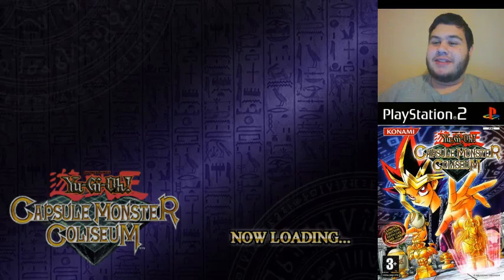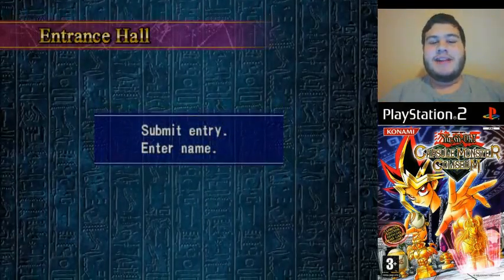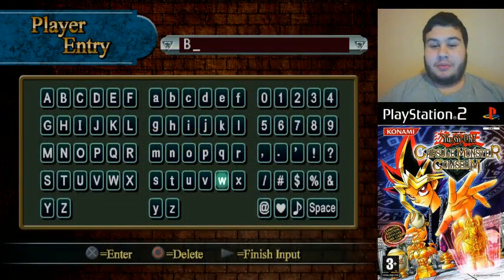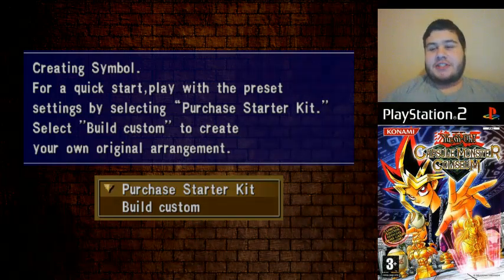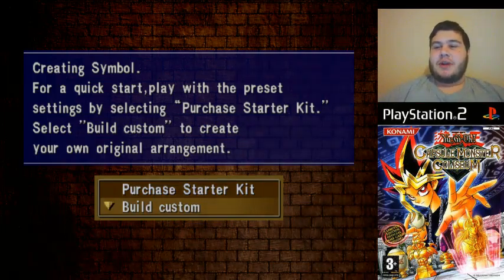One of my least favorite parts of this, but I don't have a video editor at the moment so you're just gonna have to deal with them. Alright — entrance hall, submit entry, enter name. You probably know if you're on my channel that I am BlazikenBlitz, so that is what I shall be here. Now, you can purchase a starter kit, or Build Custom, which is what you're gonna want to use for the most part.